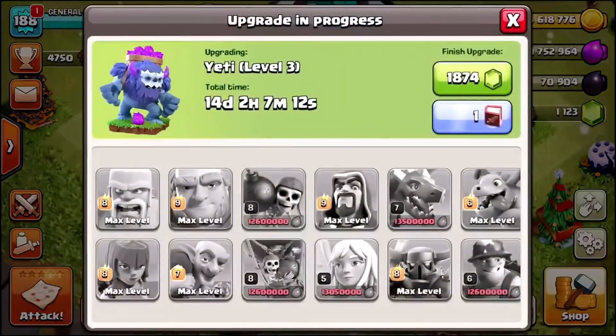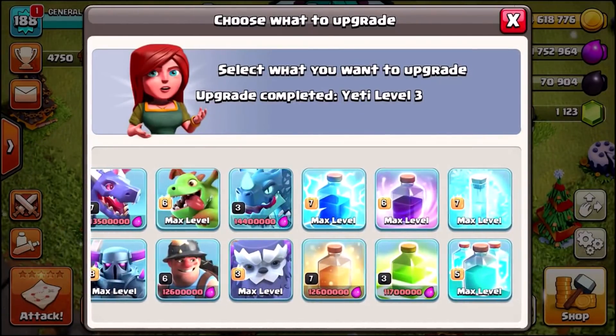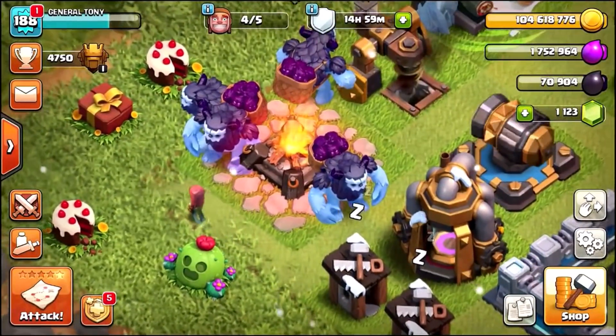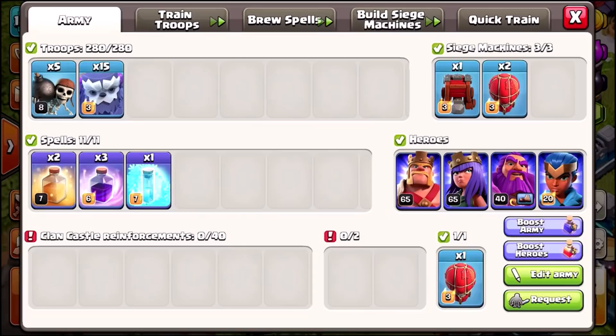Into the lab. We are about to max out the yetis — level 3, max level. And there it is my friends, already maxed out. That's pretty damn awesome. Let's see what they look like now. Did they change? At max level you can bring 15 yetis, which is amazing.